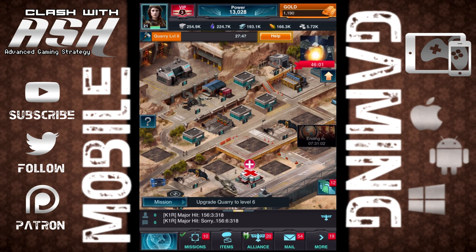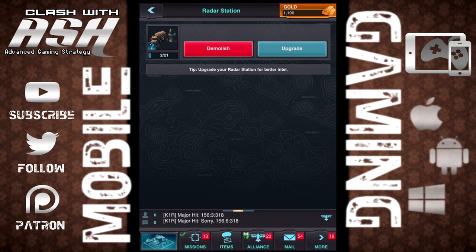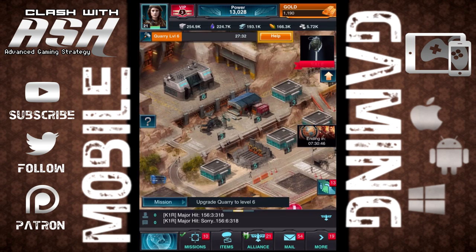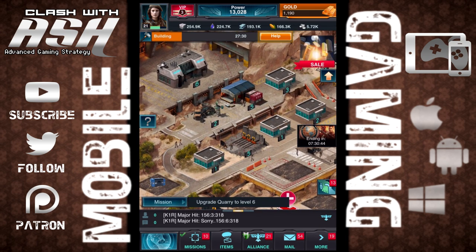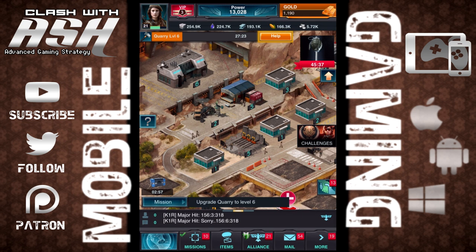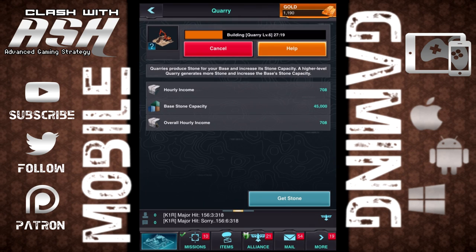With all these resources and rewards that you get from these missions and from all these skill trees that you're upgrading, you're going to start upgrading your individual buildings. As a new player deciding what to upgrade and in what order — the easiest way is you're given missions every day, and these missions get progressively higher rewards for completing them.